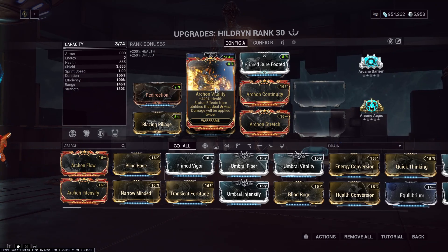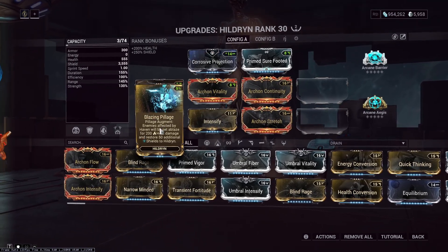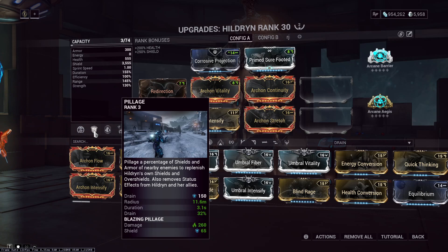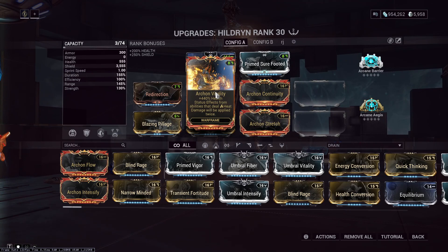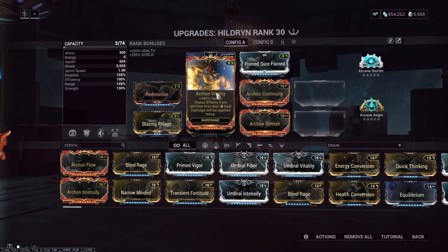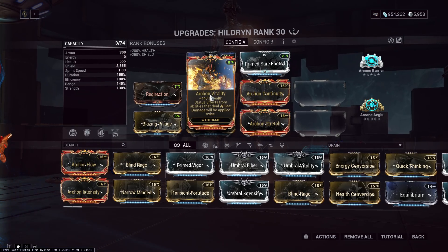The next one is probably the one that she's going to abuse the most: Archon Vitality. Status effects from abilities that deal heat damage will be applied twice. This is actually pretty good on her. If you're using Blazing Pillage, she can use this very easily — the heat from her AoE gets scaled twice. So it's just an overall buff, though it is going to cost you a slot since she doesn't value health super high. But it could help with those pesky Toxin procs when they do proc, and it at least has a positive effect on her.